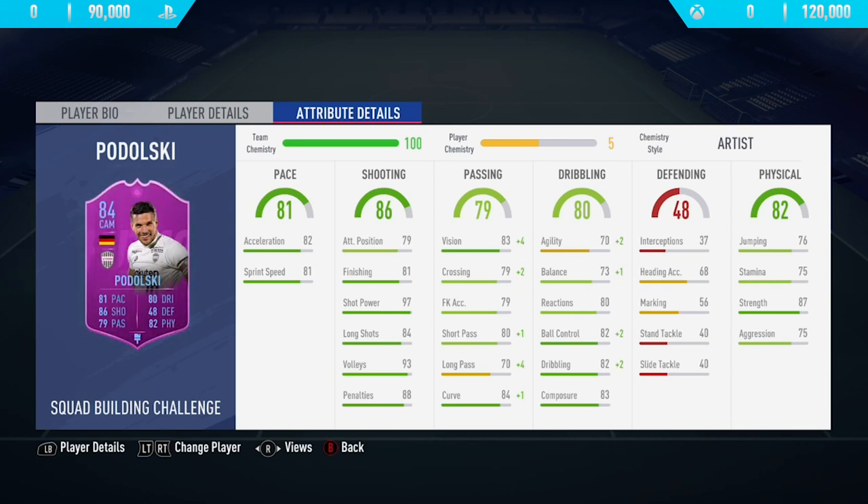He also has some nice dribbling stats and 87 strength, which is absolutely insane. I never realised Podolsky was a strong player — I always thought he was fairly weak — but just looking at his build in his profile picture, he looks absolutely built like a tank. You can really feel that 87 strength in-game. If you want to complete this SBC on PlayStation, it costs around 90,000 coins, and on Xbox it's slightly more expensive at 120k. So guys, those were the in-game stats — now let's get into the highlights.